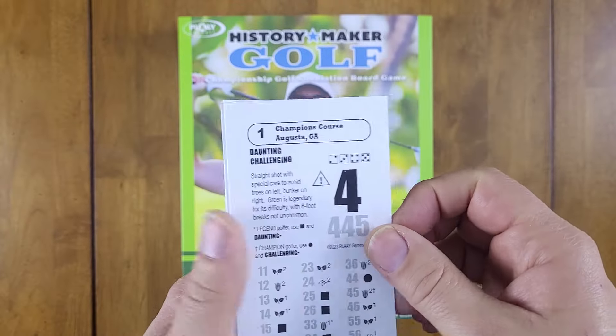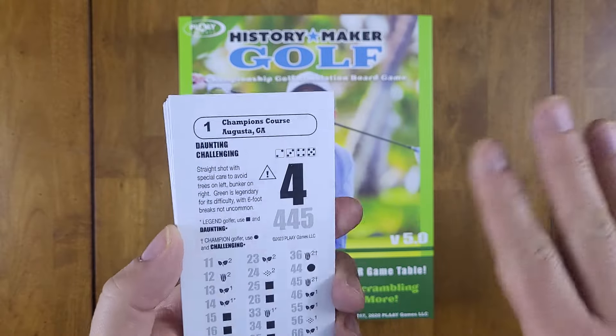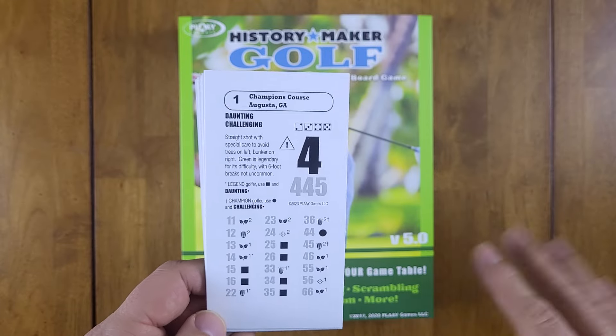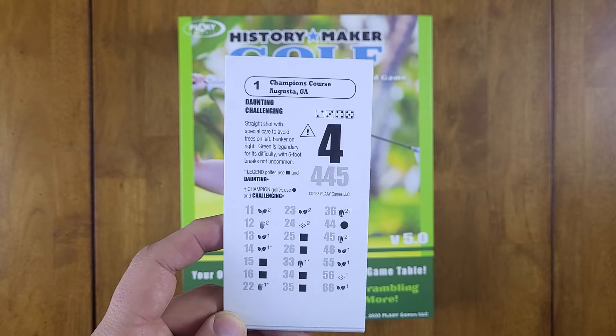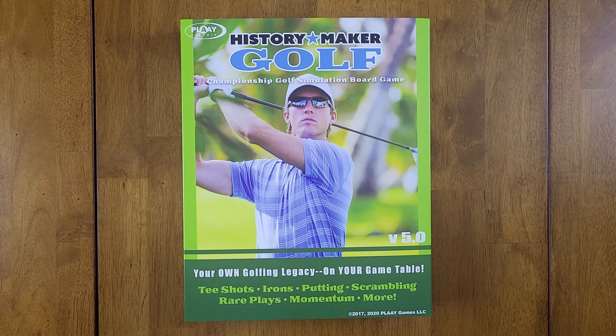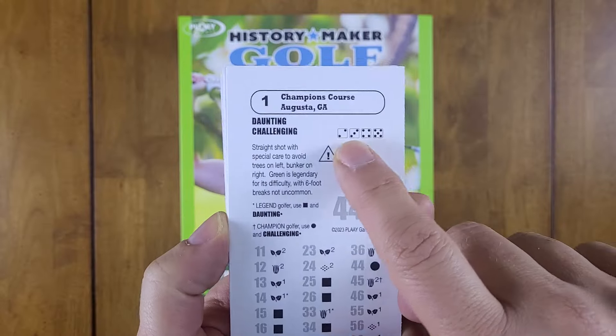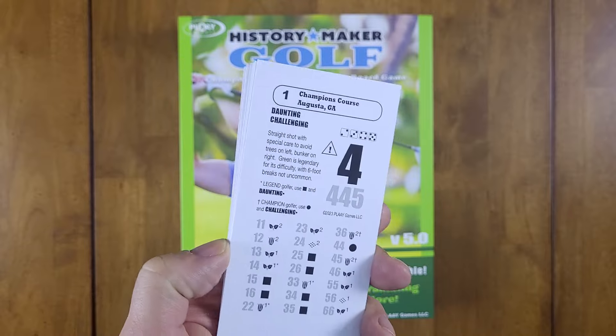The way the game works — as an introduction — if you think about History Maker Baseball, you have a 'who controls the action' approach. That's a staple for the History Maker stable, where the pitcher or hitter can control the action. In this game, either the course — specifically the hole — controls the action, or the golfer does.